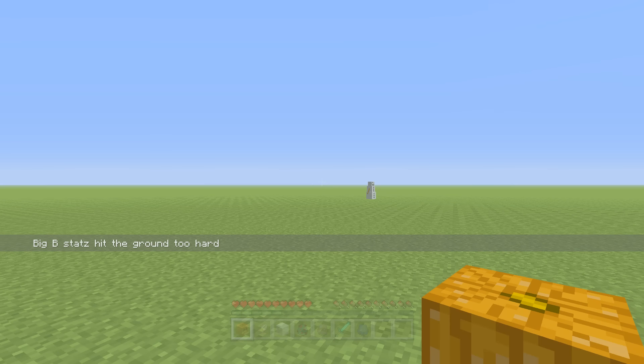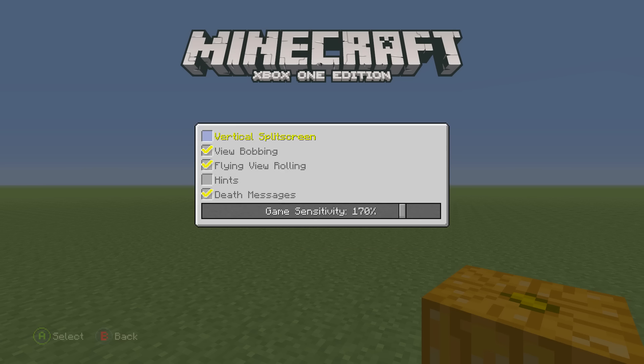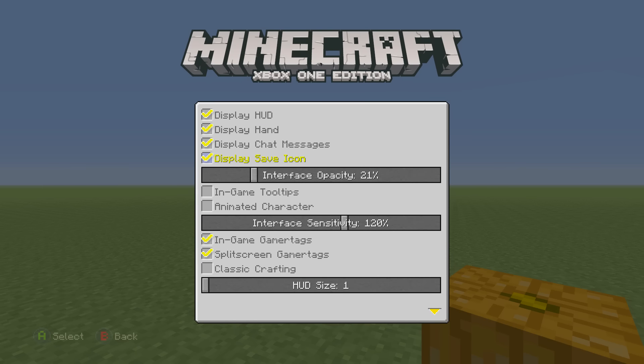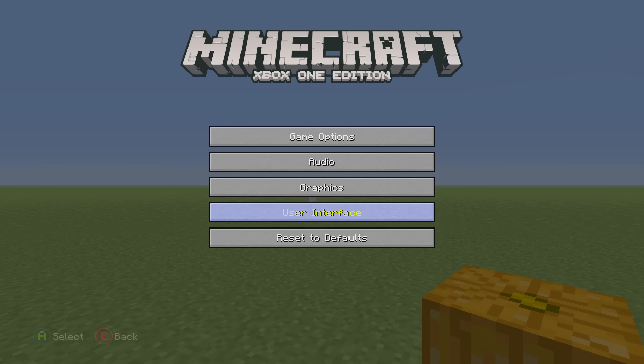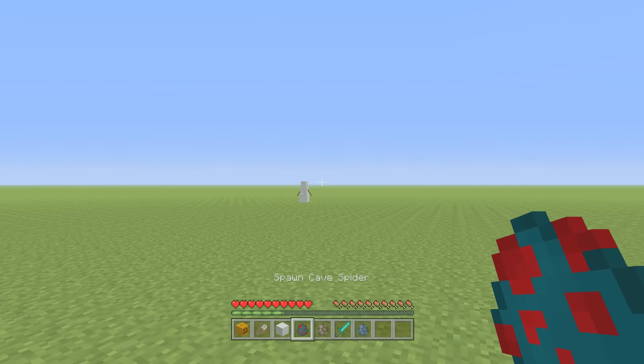There's going to be about 10 secret features in this one. The next one is in the menus — they've added the flying view rolling, and also in the user interface they have the 'Display Save Icon' option. You can turn that off so it doesn't keep popping up in the corner. They also have 'Display Chat Messages' so you can take both of those off. That's really good for recording purposes, and it can get annoying in a game with a lot of people. Thank you 4J for adding that.